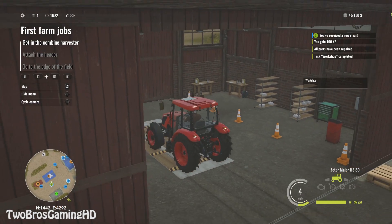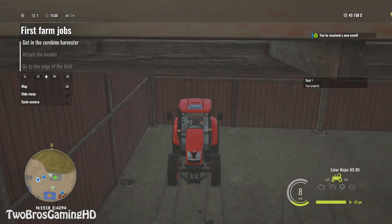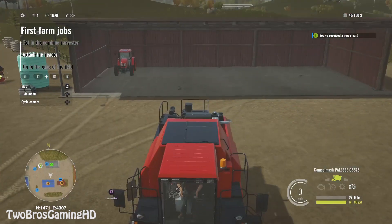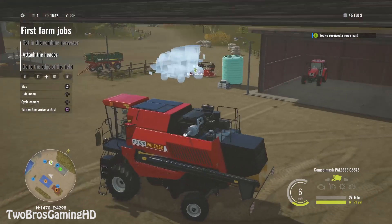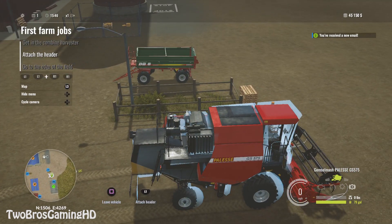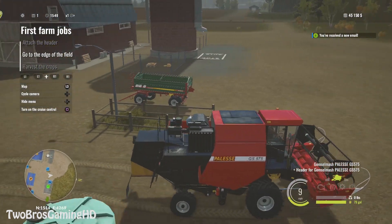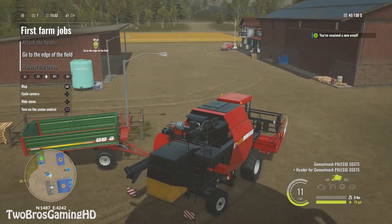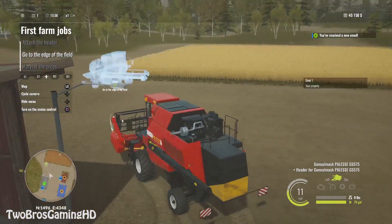We're going to take the tractor away and then jump into the combine harvester — the Palestra GS 575. Backing it up and attaching the header. The header is right here. This is a pretty good setup at the beginning, learning how you want to do things. Attach header L1, then go to the edge of the field. Now I think I have to go out and actually do some real combining.